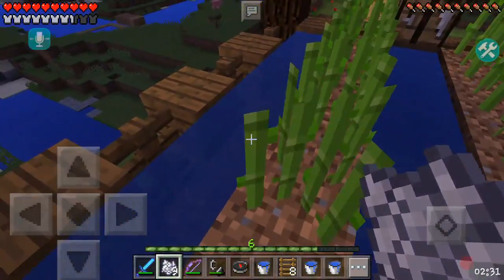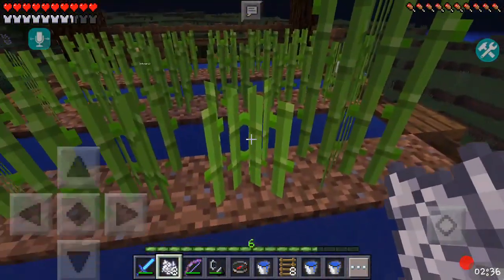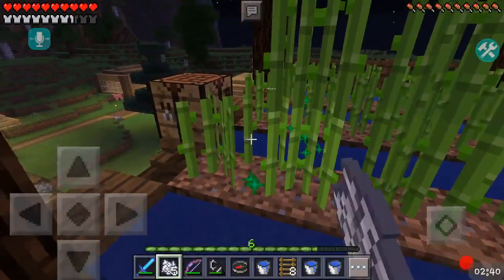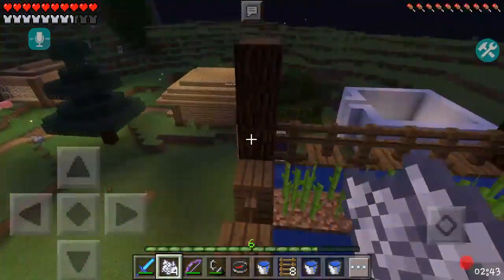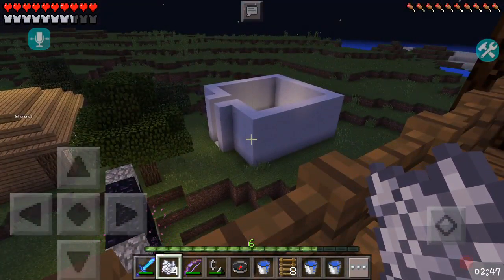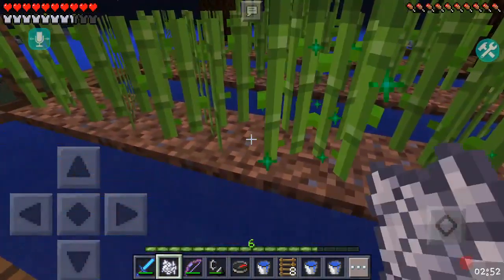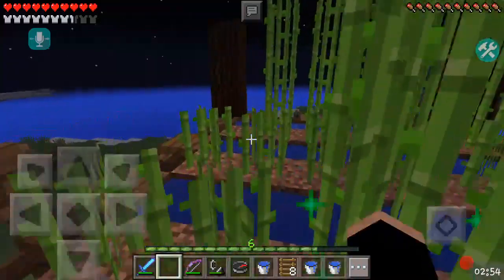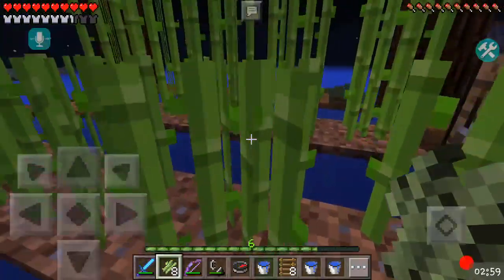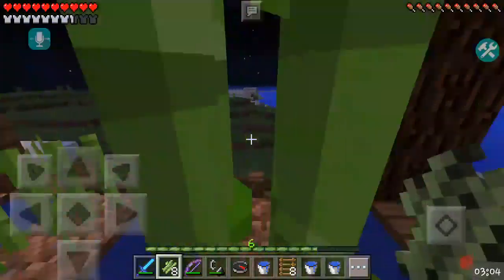Let's bone meal the heck out of a bunch of these, and we're gonna see if we're able to make books and then put them into bookshelves and make an enchanting room. My friend went to the nether, got some quartz, and he's making an enchanting area so our weapons could be a whole lot stronger. Since we found eight diamonds, I wanna start making diamond armor.